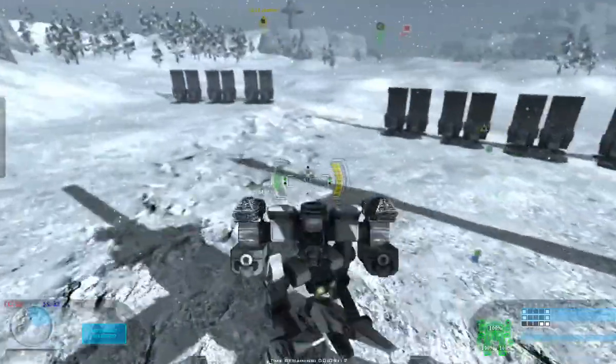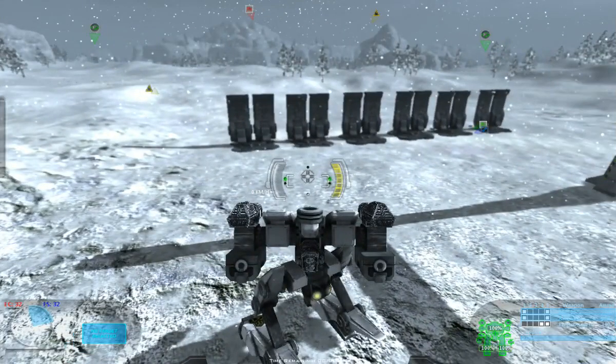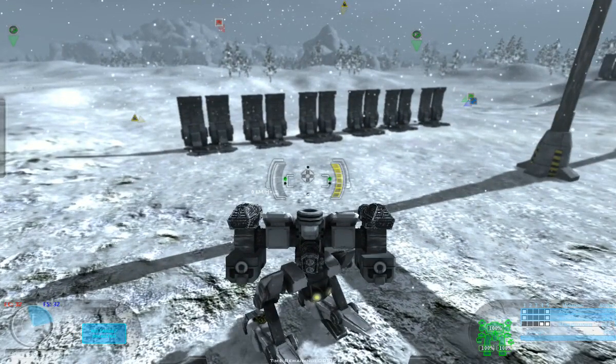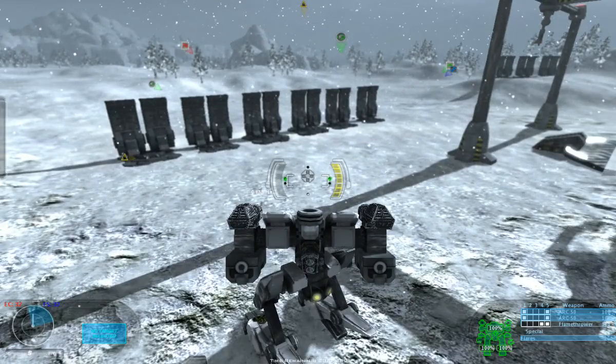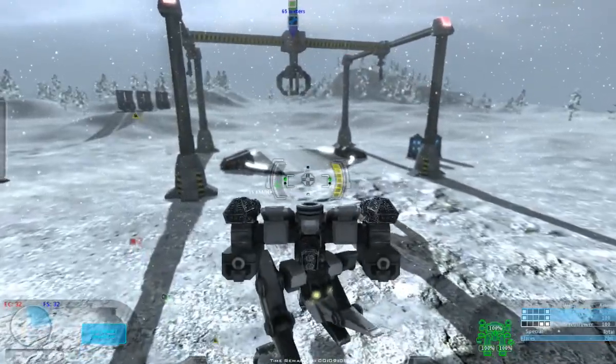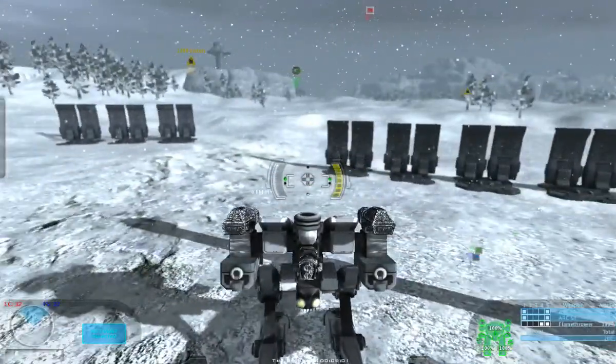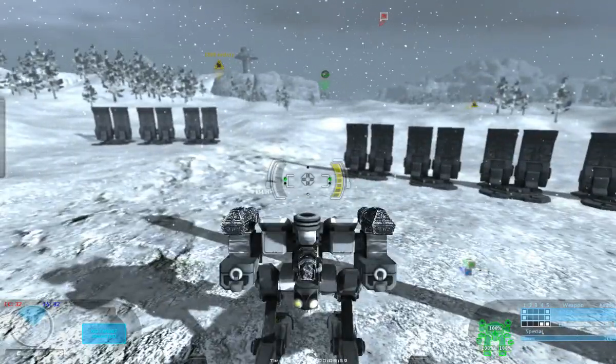My base is here. It says I can press I to start repairs, but right now my mech is in good shape so I don't need any repairs. But if you get damaged or run out of ammo, you can head back to one of your bases and get repaired and reload your ammo.